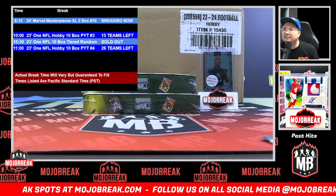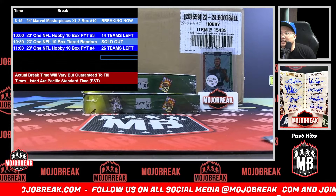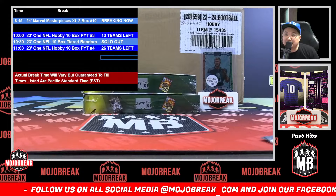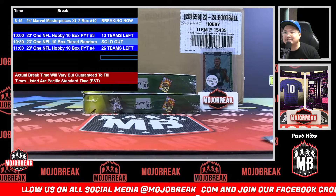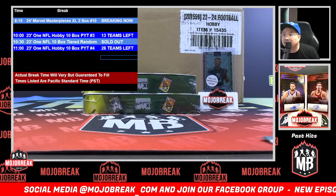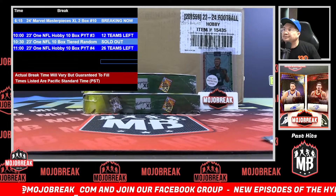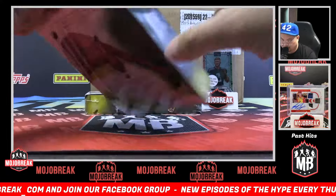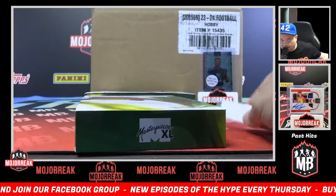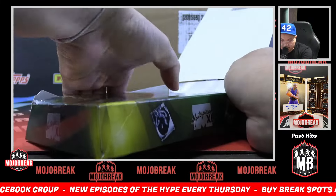Real quick, a couple spots coming in before we start. Ravens gone in PYT number three of Panini — one, 14 left. Vikings gone in PYT3, 13 left. Cincinnati Bengals going to number three — 12 left in PYT3, fill it up. The 10:30 tiered one random is ready to go. Next Marvel XL break will be on Sunday night — no Marvel tomorrow, but Sunday we'll do another two boxes of Marvel.